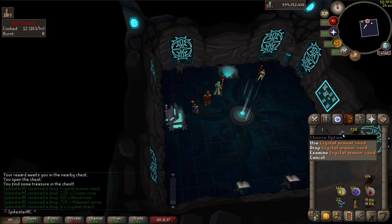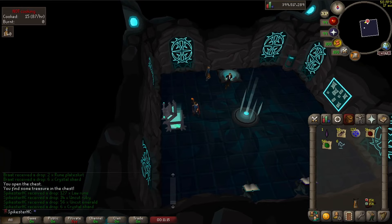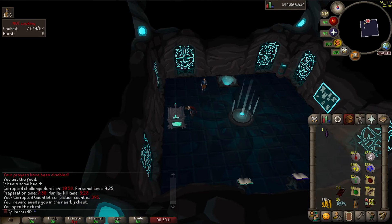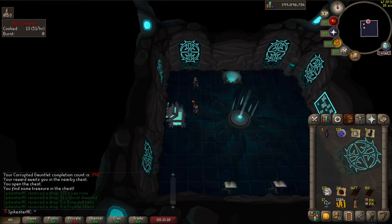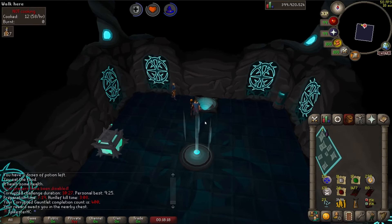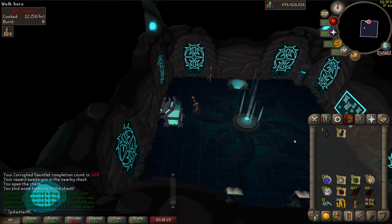There's another crystal armor seed. That is corrupted gauntlet kill number 400, which means I'm finally on drop rate. If I don't get it here I am officially dry. And I'm dry.